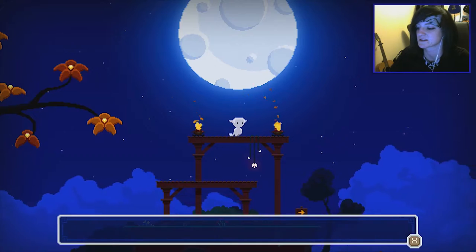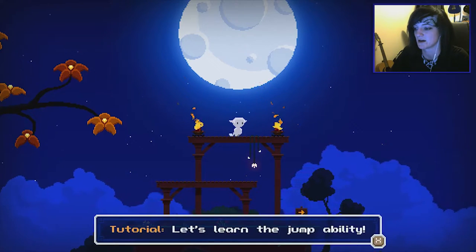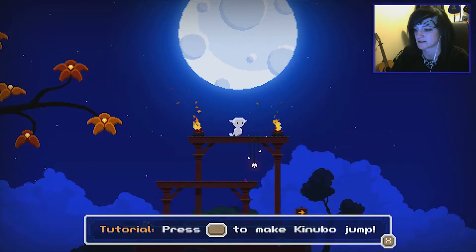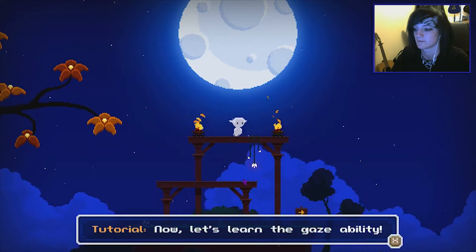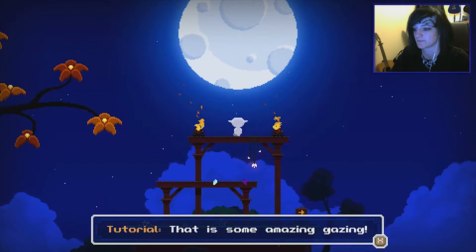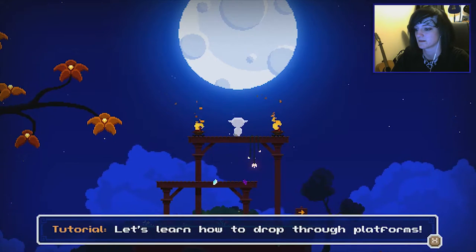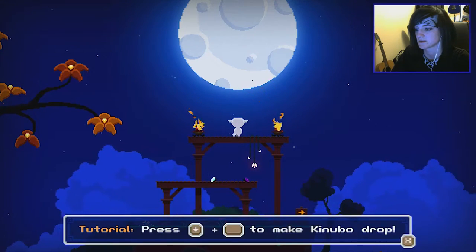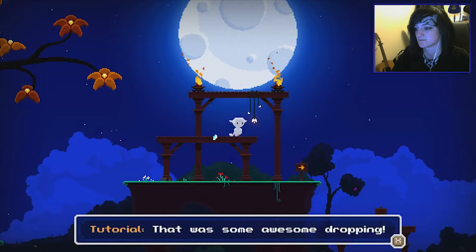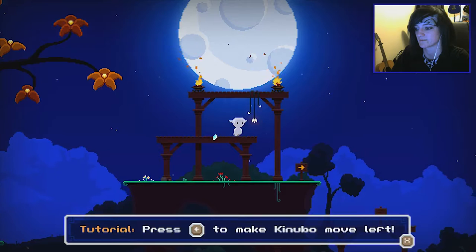Tutorial. Welcome to Moonlight's Quick Tutorial. Kenubu has just a few abilities to learn. Let's learn the jump ability — press space to make Kenubu jump. There you go. Now let's learn the gaze ability — press up. Okay, that's amazing. Learn how to drop — it's down plus space. Alright, there we go.